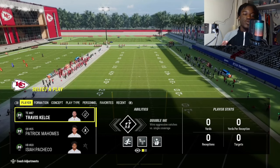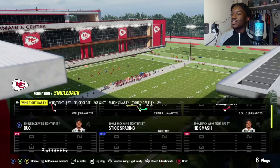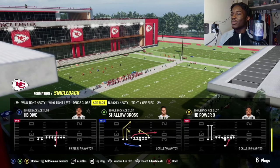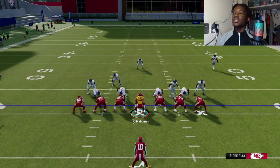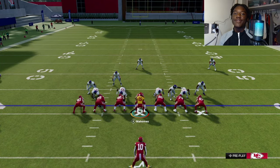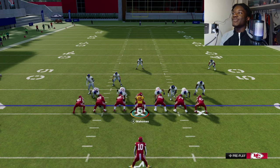Switching to the Chiefs real quick to show a couple more route concepts. They have a lot more single back formations. Use the shallow cross technique, and use this with quarterbacks that are faster — you don't need a 95 speed like Lamar Jackson, but don't use it with an 80 speed QB like Will Levis.